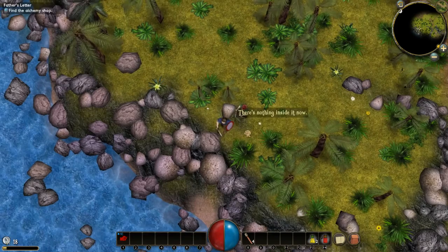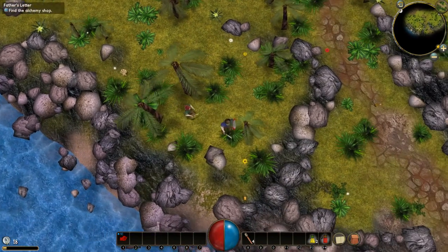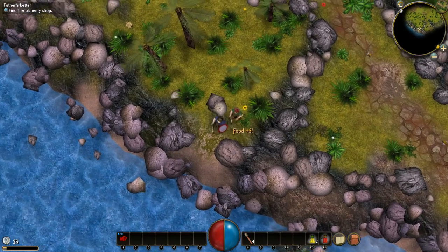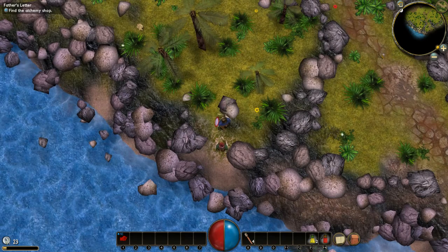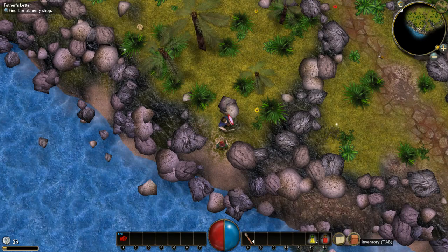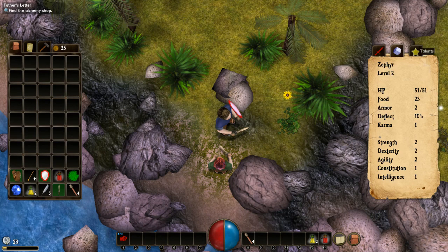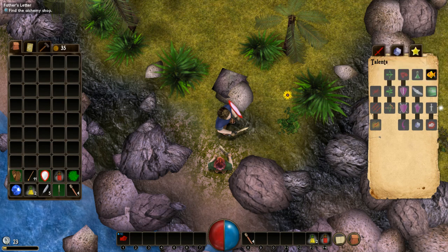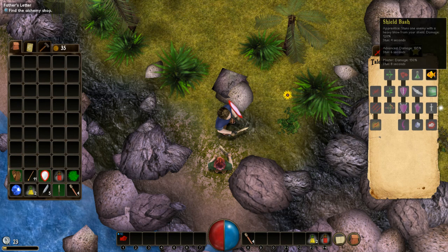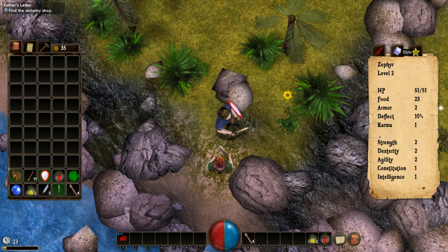I'm guessing you can starve if you don't keep finding food. I took a talent for finding goldfish, which are apparently food. Where's the talent screen? There it is - Goldfish Scout. You find talents, or you could go with random stuff - shield, archery. It's not exactly a wide array, but it is there.